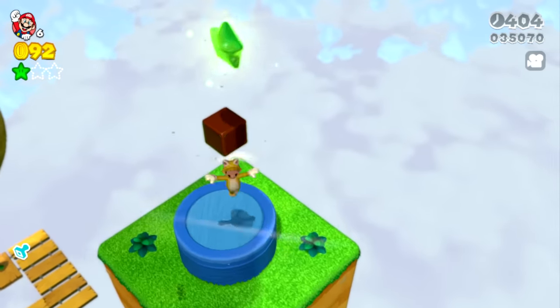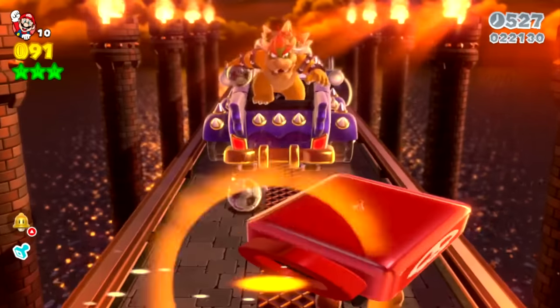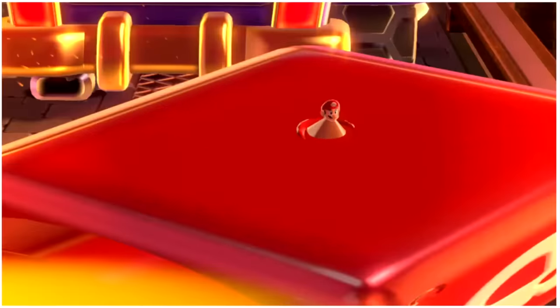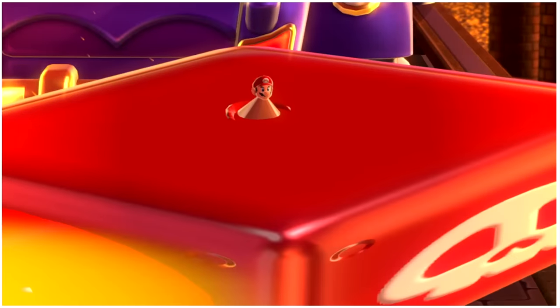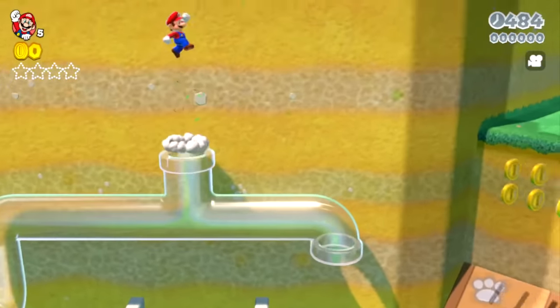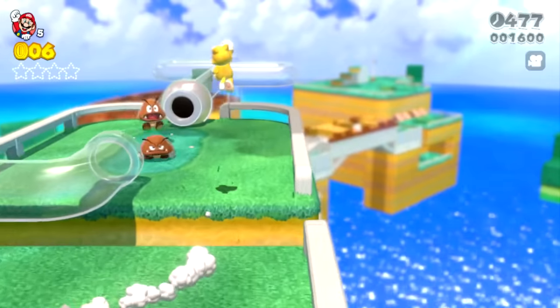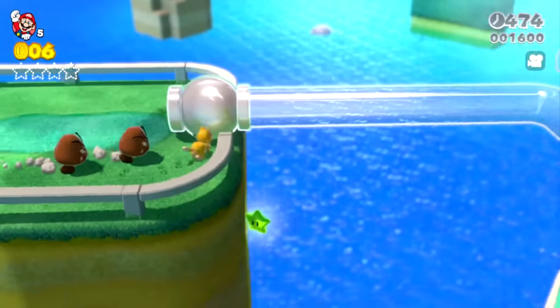Videos on my channel normally get crazier and crazier as we move along, and things get really wild towards the end of this video as we push the limits of this game. This mod is for all of World 1, so we'll start at Super Bell Hill, and the first green star isn't here by the clear pipe where it normally is. There are so many great spots where the green stars could go.